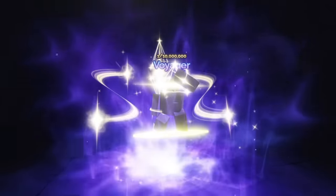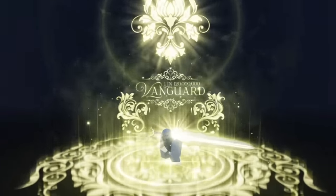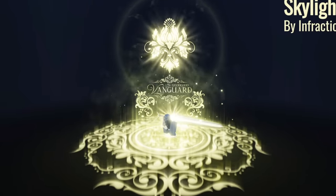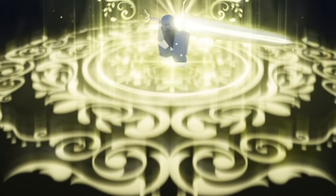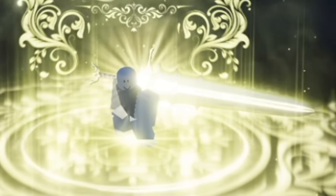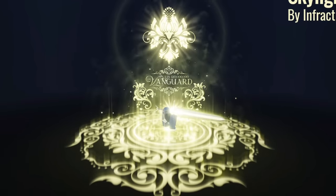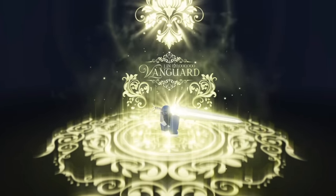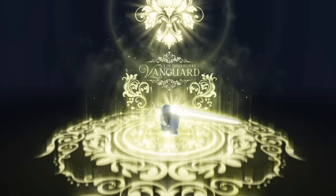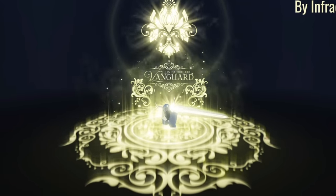Moving on to another golden yellow aura — this one is called Vanguard, and it's a 1 in 120 million. Judging by the size of it, I think that's appropriate. At the bottom there's some sort of tapestry pattern, and above is the same, and the character is holding a gigantic sword which is glowing like a holy sword. It's a shame we don't get many auras like this in Souls RNG, since it doesn't necessarily fit the theme, but I would just love to see more massive yellow auras added. This one just looks so clean.